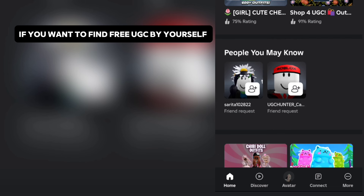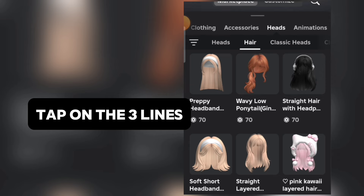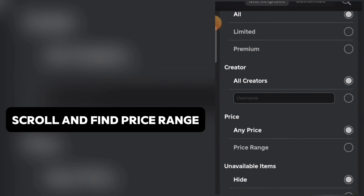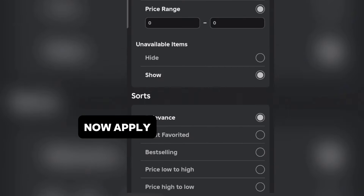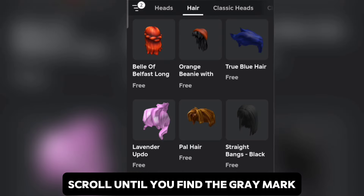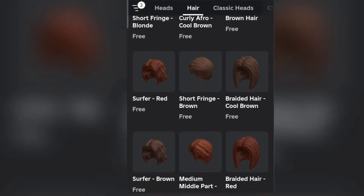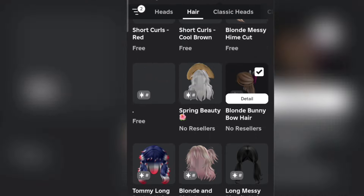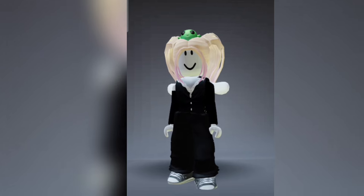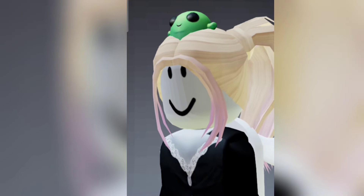If you want to find free Ugg hair by yourself, click on avatar, go to head, then hair, and tap on the three lines. Scroll and find the price range, then type 0 on both min and max and apply. Scroll until you find the gray mark. Here's the hair I own. Most hairs are currently out of stock, so it's best to follow the games' groups and social media.